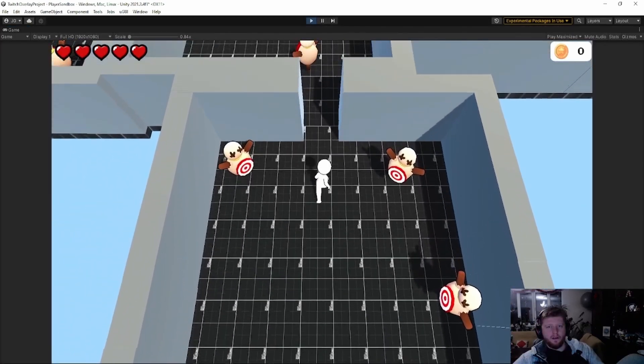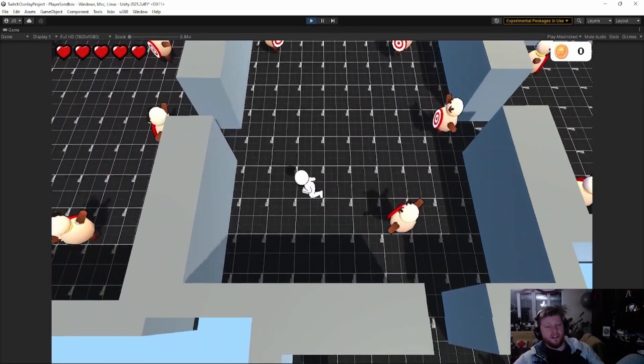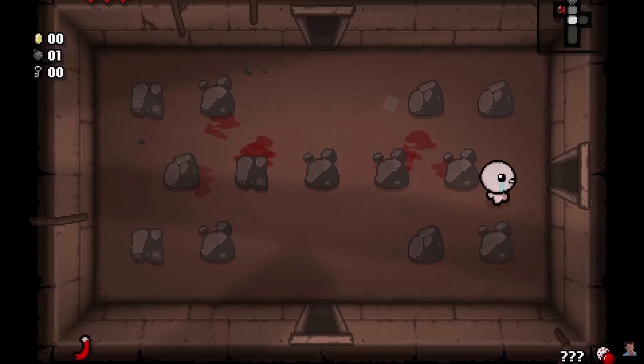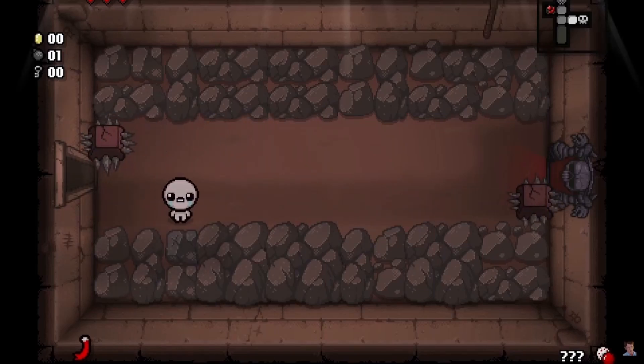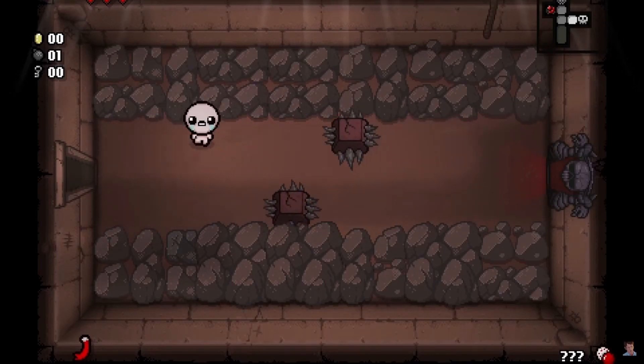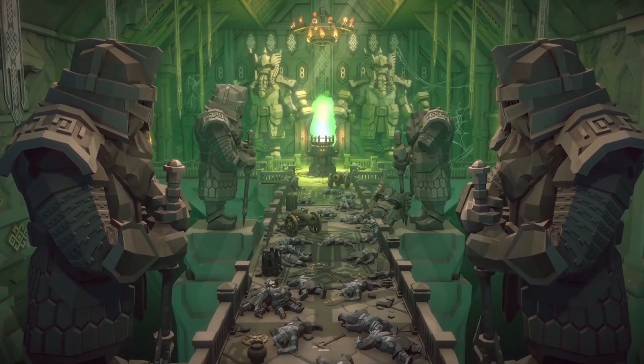Now I had a character who can run through rooms generated procedurally. I had a basic dungeon structure, but it isn't quite what I'm after. I want a room-to-room experience similar to the Binding of Isaac, but not as free-roaming as Enter the Gungeon. That's a problem for future Jordan.